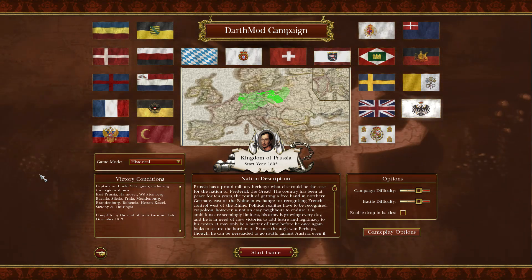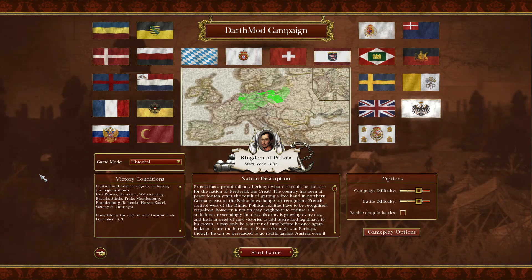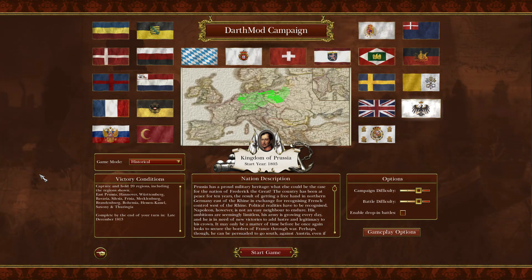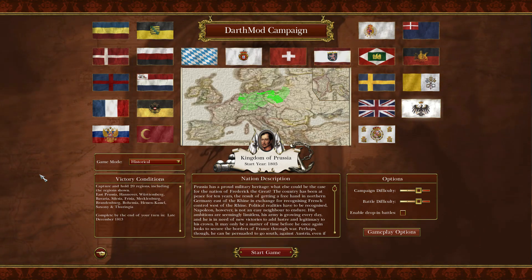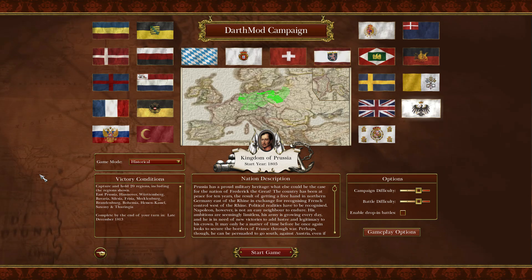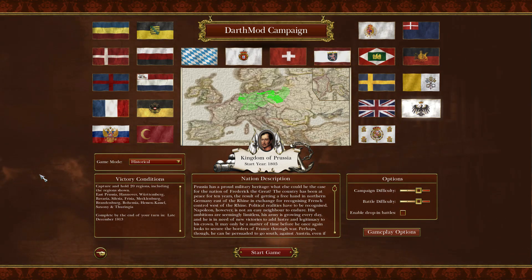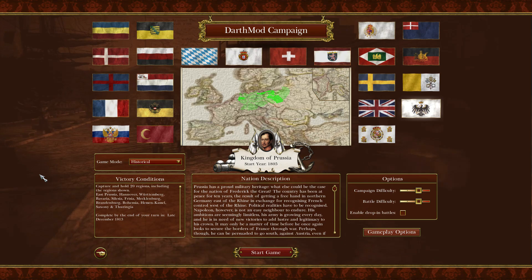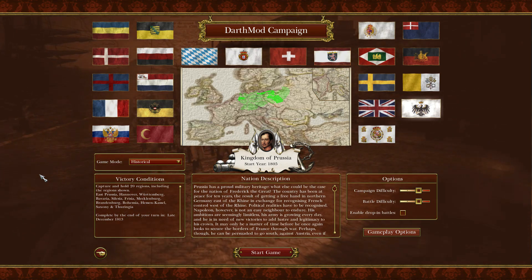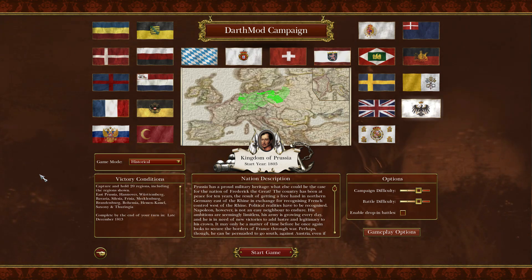Prussia is very classically seen as the neutral nation during the Napoleonic Wars, however that's not entirely true. They were very much against the French Revolution and against Napoleon himself. They waited just a little too long to act in Napoleon's 1805 campaign — many believe if the Prussians had acted from the get-go, Napoleon would not have been able to wipe the floor with Europe. Our goal is to make a republic, set up puppet and satellite states, and spread revolution throughout Europe.